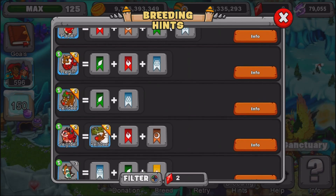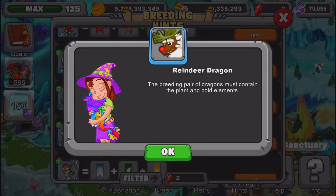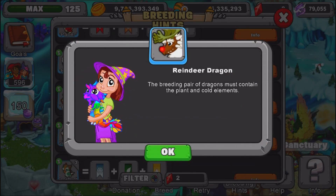Okay, first I'll read this to you guys then give you some recommendations on what dragons to use. The breeding pair of dragons must contain plant and cold elements.